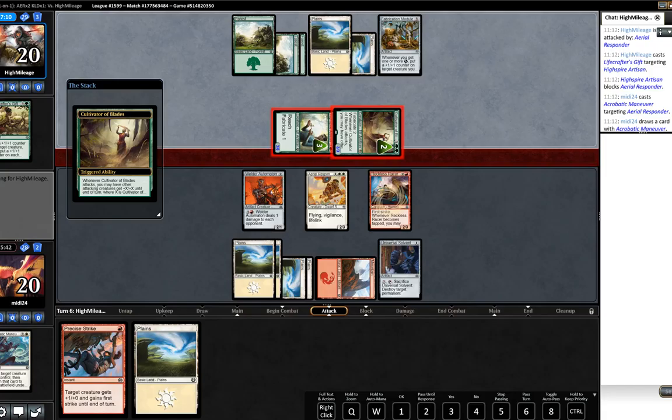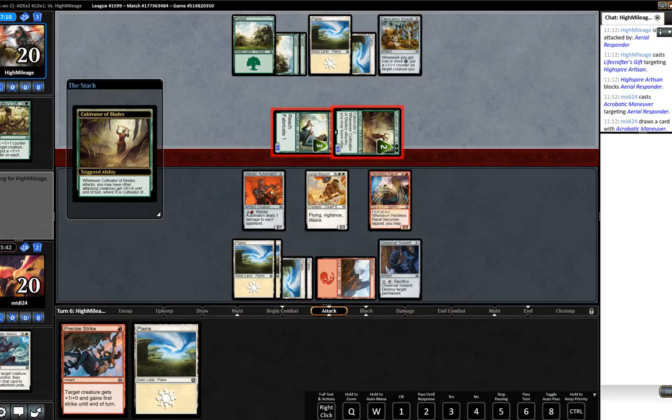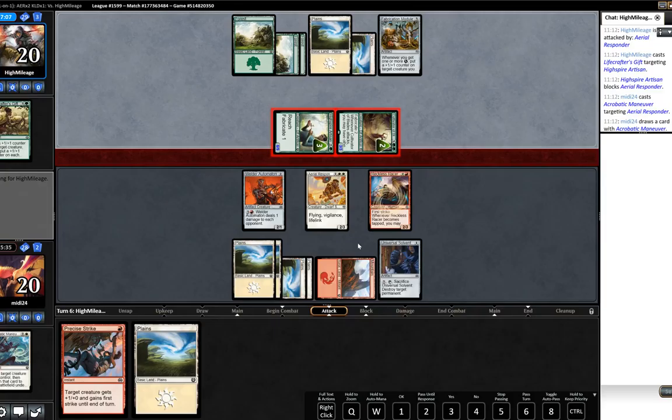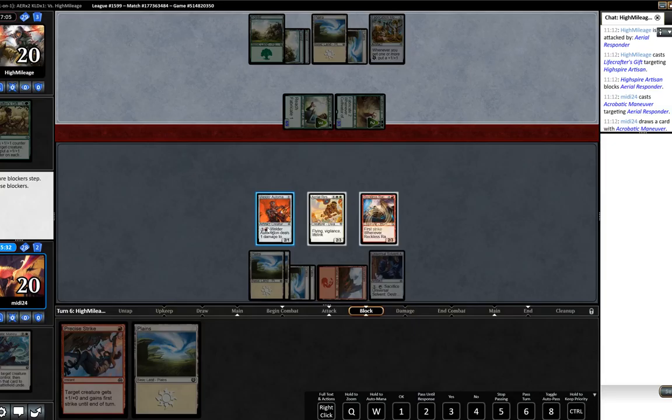Opponent is going to swing with both, so he's representing a trick. I feel like we just have to stick everything in front of the Cultivator of Blades so we kill it, and accept the fact he's going to kill off our Aerial Responder, which isn't great but that's just kind of where we're at.